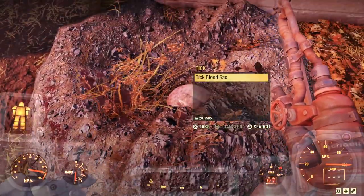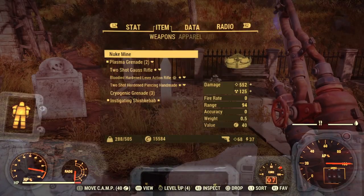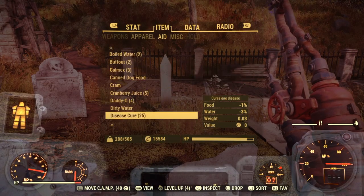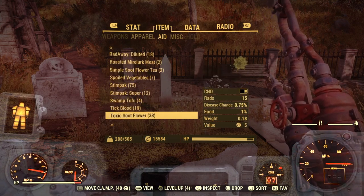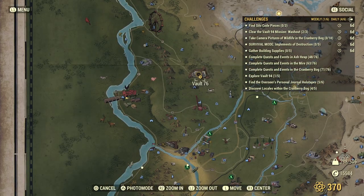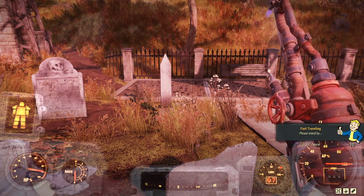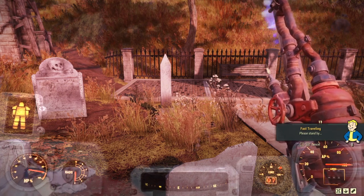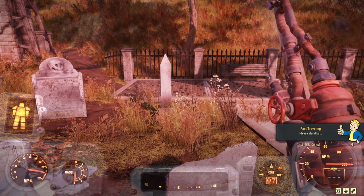If you want more, it's simply a case of jumping back to Vault 76, quitting the game and loading back in. Then you're going to be on a new server and all the ticks are going to be back. This takes all of two minutes. I've already got 19 blood — I can jump back and do it again: quit, come back, do that same run again. I can build up hundreds. The more I have, the more stimpaks I'm going to have. Hopefully you're starting to see how easy this is now.